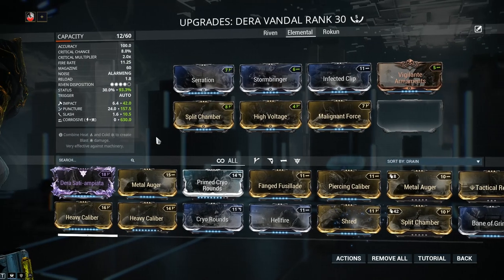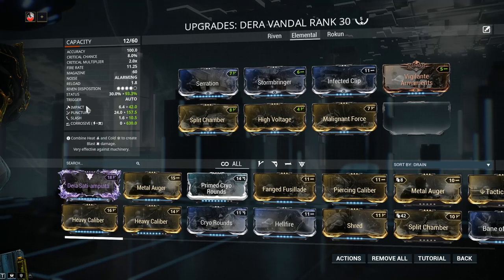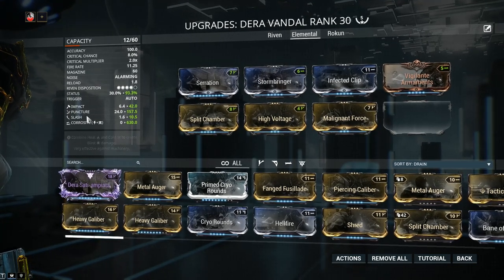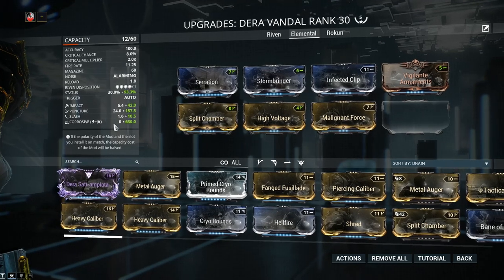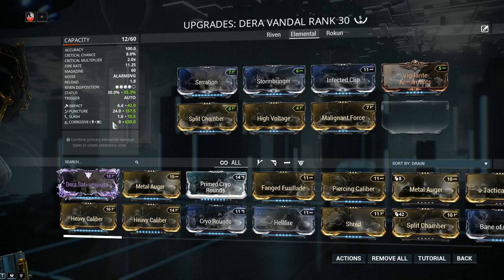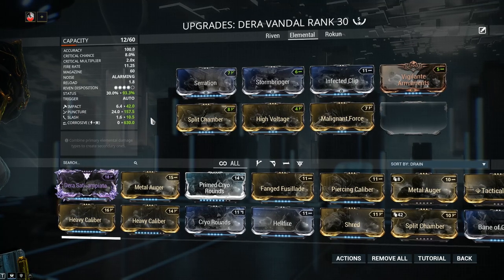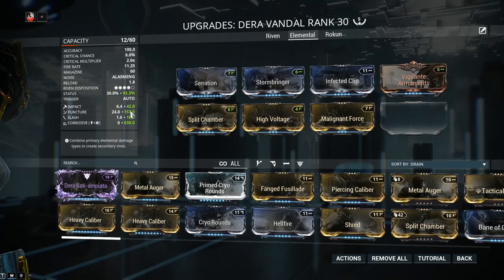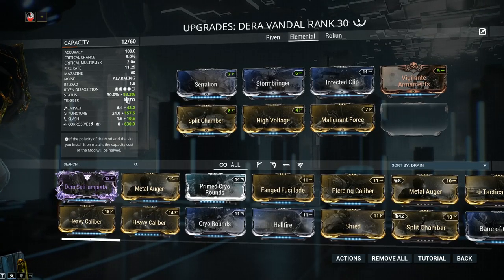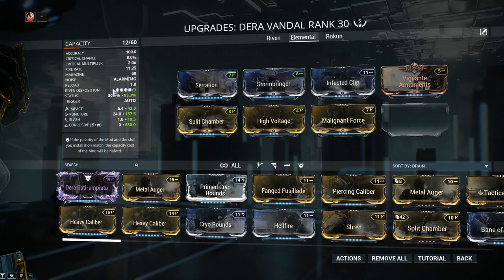Let's pause and look at what we've built. Keep in mind that Impact, Puncture, and Slash — the physical damage types — have a 4x greater chance of proccing over elemental types like Corrosive. So when figuring out what will proc first, look at IPS times 4. In fact, my Puncture has the exact same proc value as Corrosive, so these two will be competing for status procs with an overall status chance of 93.3%.